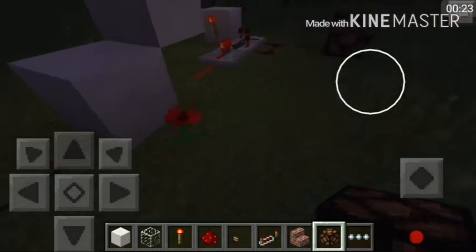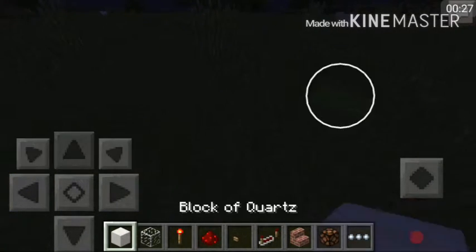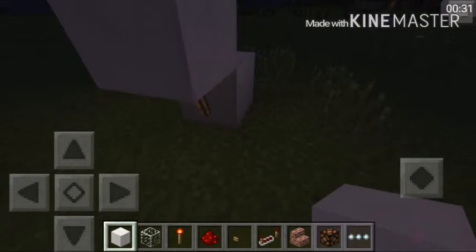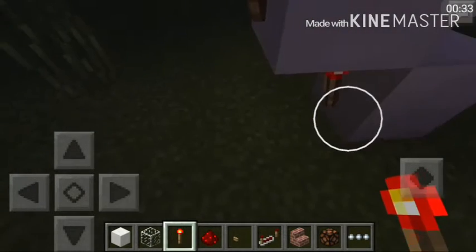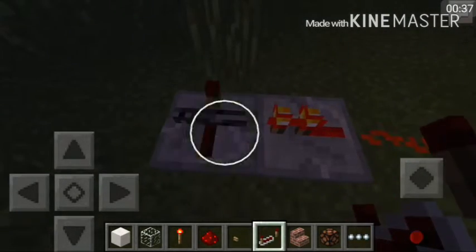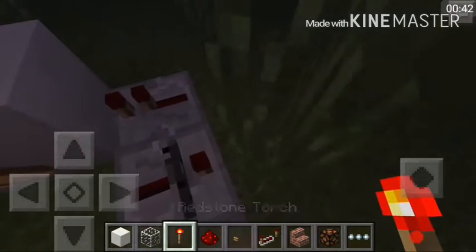So easy! But anyways guys, let's start building our machine. Place a block here, add a torch, another block, add a torch again, place redstone dust, a repeater, and a redstone repeater here.